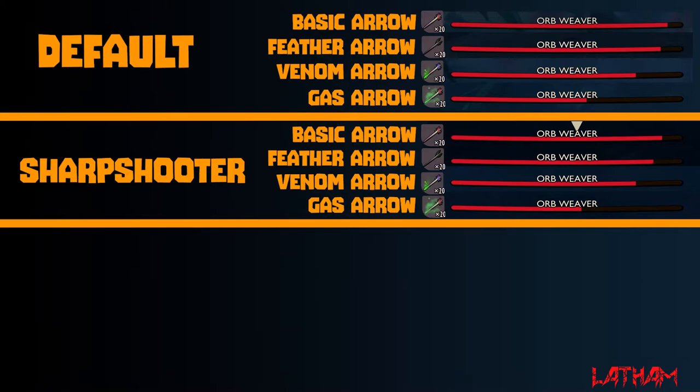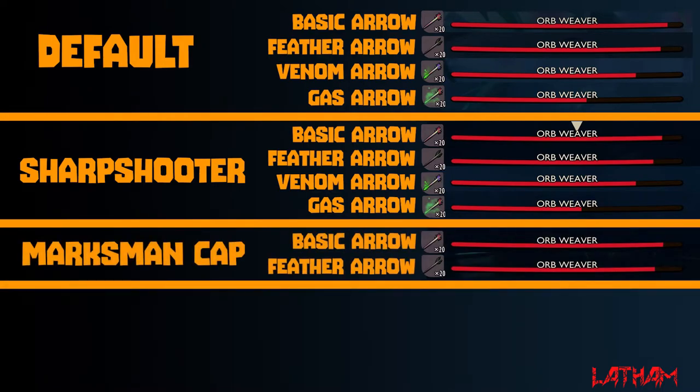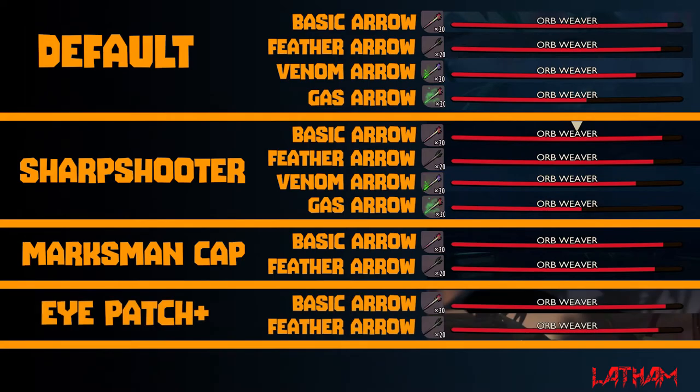Now we will disable sharpshooter and equip the marksman cap and see what our results are here. Looking at the basic arrow and the feather arrow, we can see that it is an increase in damage from default, but not quite as much as sharpshooter. And if we throw on our eye patch and run the same test, we can see that it is actually just slightly less than the marksman cap.